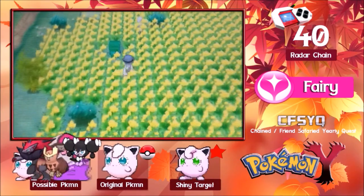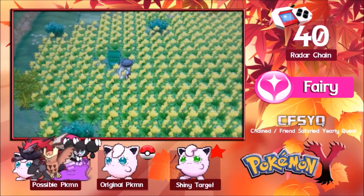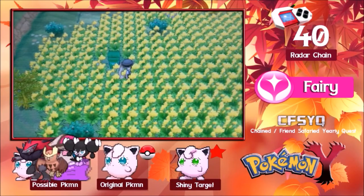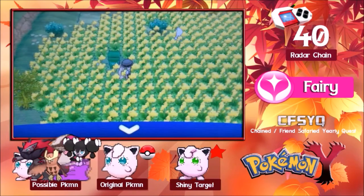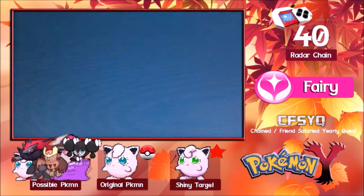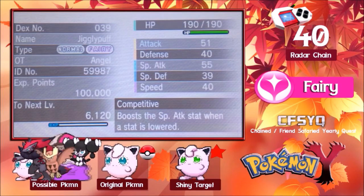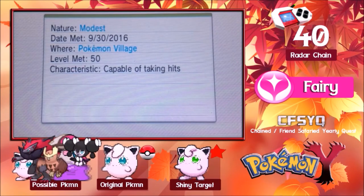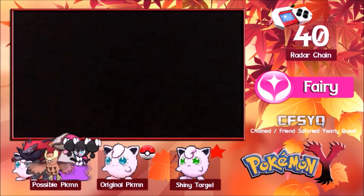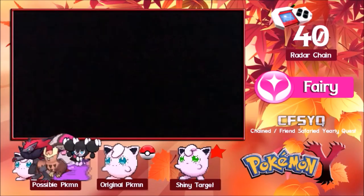Nature, or whatever else there is. Alright, we'll just save here — it's always important to save after a shiny; you don't know what happens to your game. So we're just coming into our summary here. Competitive — it's got its hidden ability, and it's a Modest nature. I don't know if that's good or not, but Competitive as an ability is pretty good.